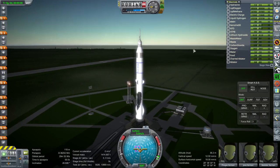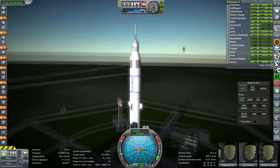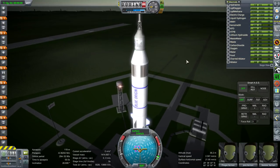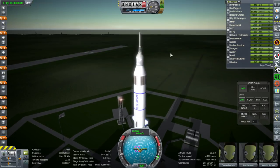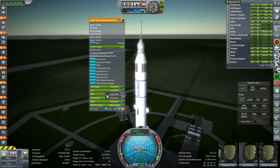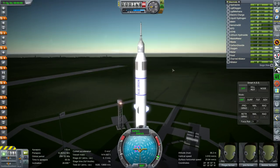Seeing as how the Orion capsule is a bit too heavy for the New Glenn to launch to the moon, I figured — what about the Apollo module and its service module, which together has a lot more delta-v than the Orion service module? It's still quite a push if we fully fuel the service module, so I didn't. We are only half-fueling the service module on the Apollo.